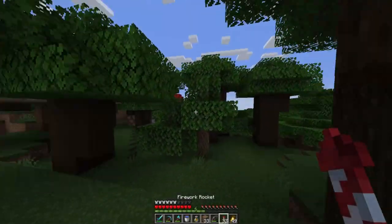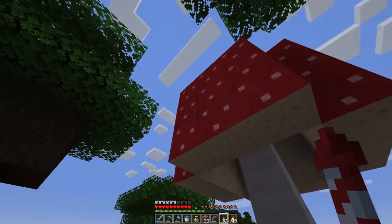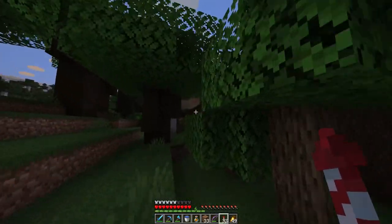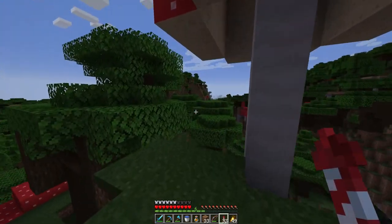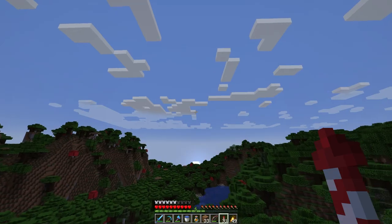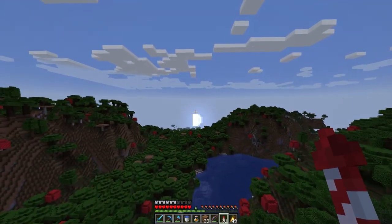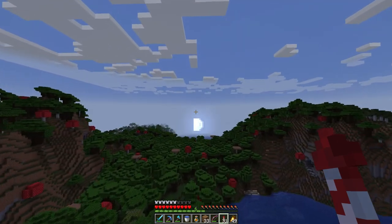We are at the dark oak forest. I need mushrooms, mostly the brown ones but the red ones too, because I need them to make fermented spider eye for brewing the potion of weakness. I need that to cure the villager so I can get the witch doctor achievement and reduce the prices.